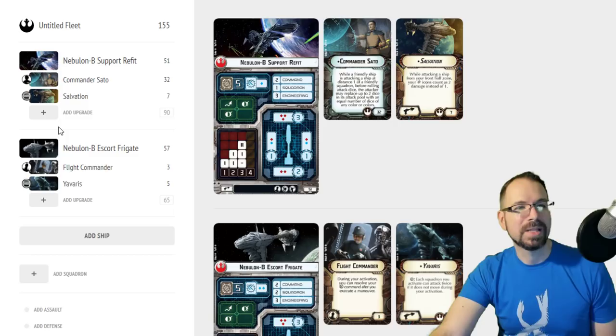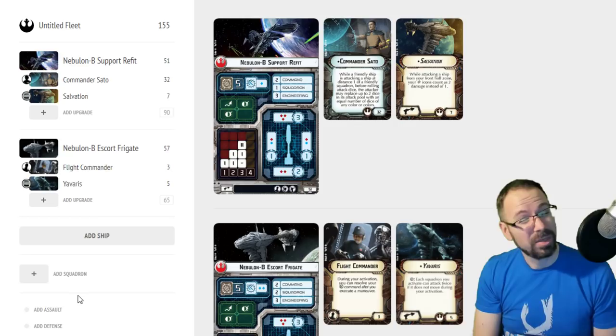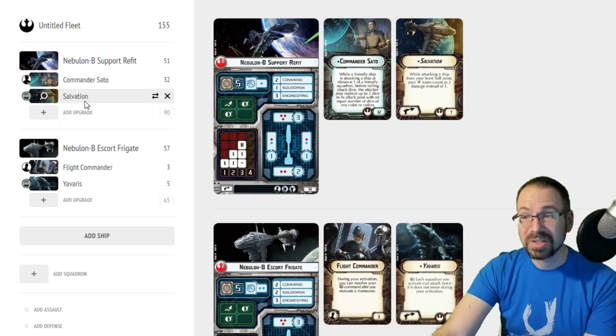One of the problems is you can't get gunnery teams on this ship, so you can't fire twice out of the front arc. While it makes for a strong front arc shot, you're limited to making that shot once — unless you put advanced gunnery on the ship, which I don't think I'd want to do, but it's an option. It would be a little outside of the box.